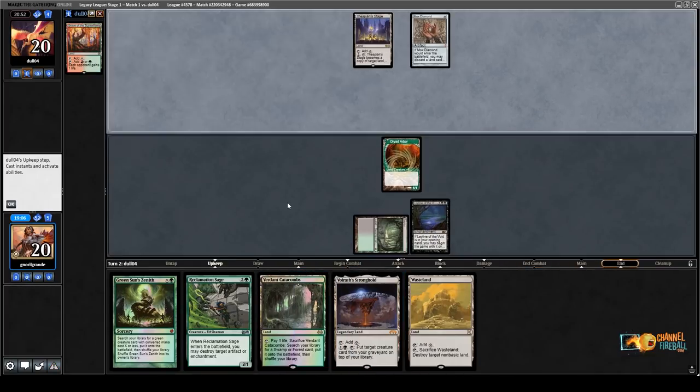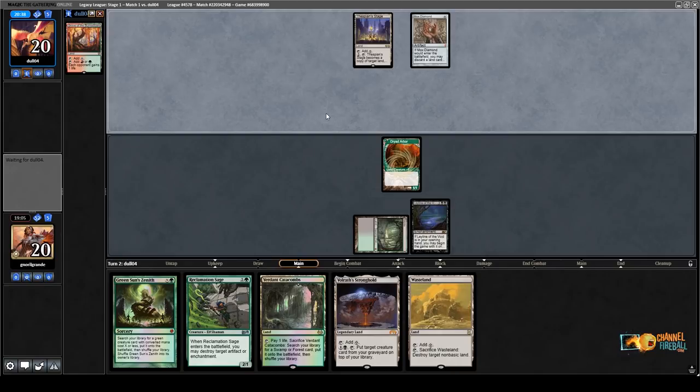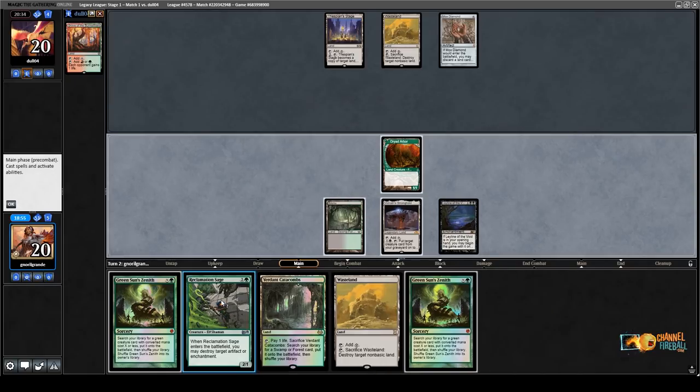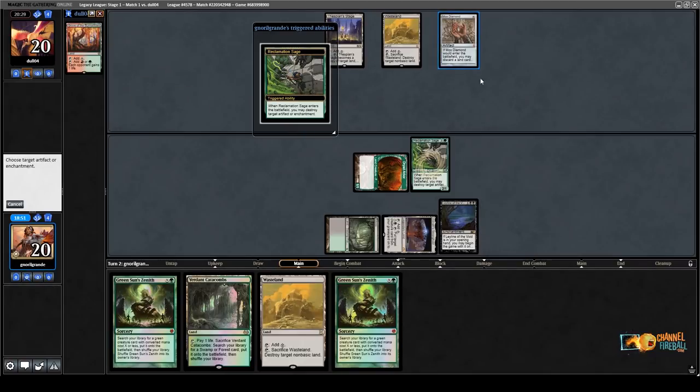Mox Diamond is playable in Magic in general because you can't use the lands that you discard — otherwise it's a very bad card. When Leyline of the Void is in play, Mox Diamond gets really, really worse. So if we just kill it, it's like a pure 2-for-1. I think I want to just go Reclamation Sage on the Mox Diamond here. Kill the Mox and pass the turn.